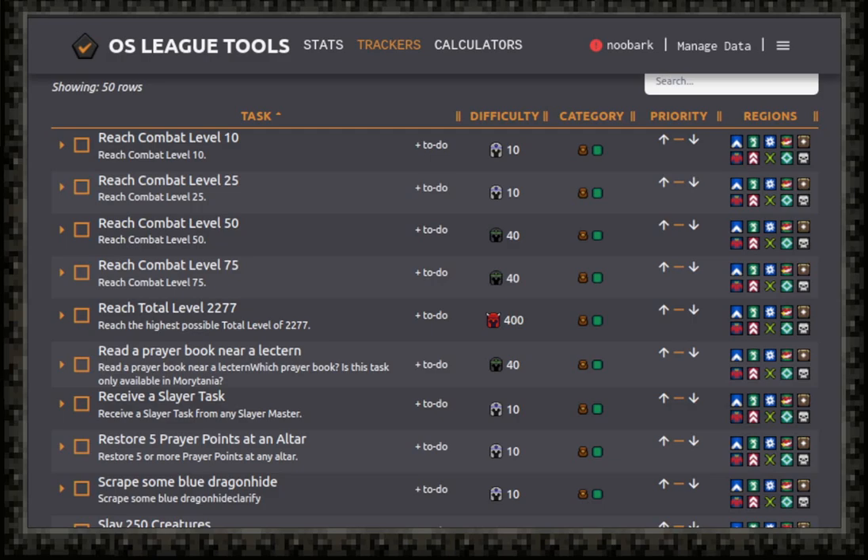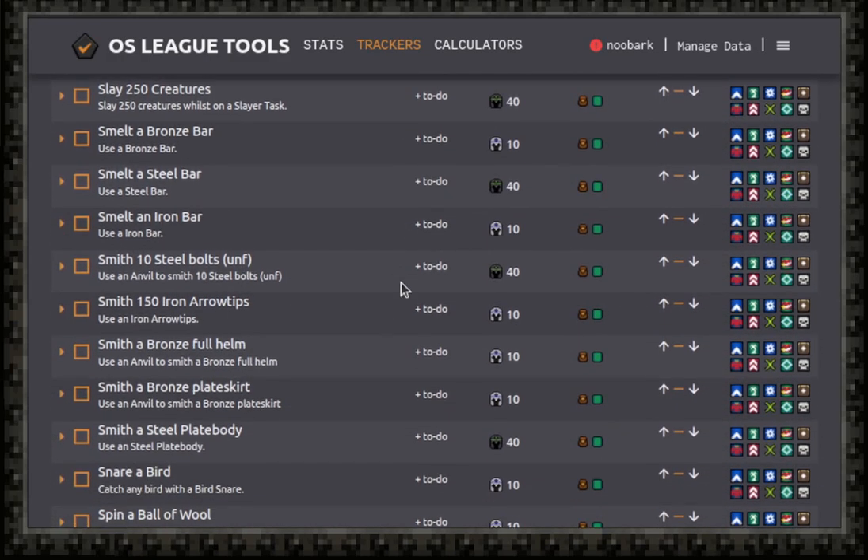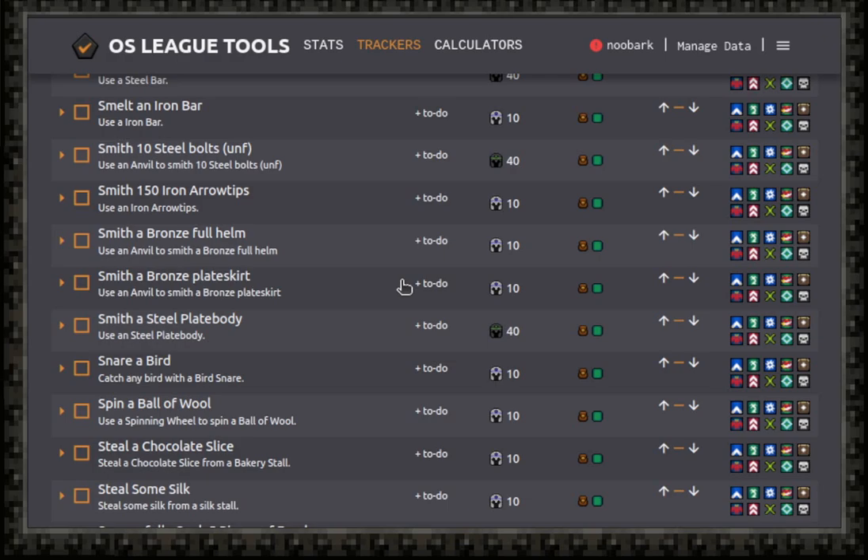There is this website called osleague.tools and it allows you to scroll through the different tasks — it's just really helpful for organizing what you're going to do next. For now, I'm just going to prepare a load of general tasks in the starting areas to try and make sure I'm not so lost when everything starts.